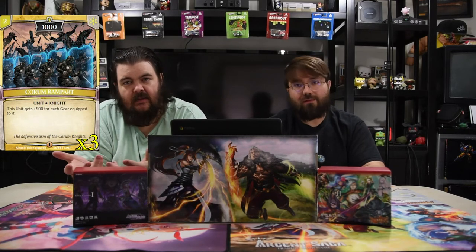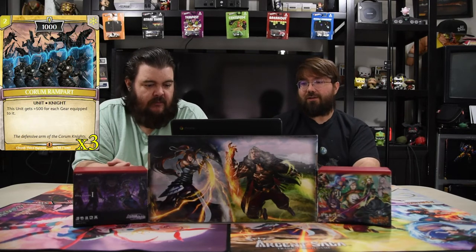To help with that is a one-drop Brawler, Warrior of Soul. It's a one-drop 500 with Brawler, so if you make it bigger and kill a dude really quick, you can late game — pretty nice. Next is the Corum Rampart: it's two for a 1000. This unit gets plus 500 for each gear equipped to it, so it automatically helps itself get bigger until you can't target it. Then it can just attack whatever it wants.